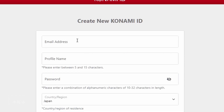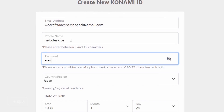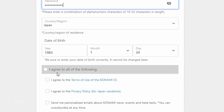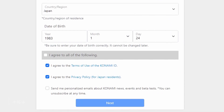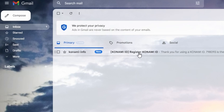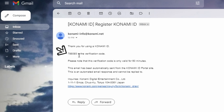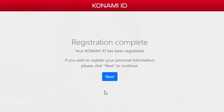Put in whatever username you want, your password, and again make sure your region is set to Japan and check both the terms of use and privacy policy boxes. You'll receive a prompt for a six-digit number and the system will send it to the email provided. If you don't get it immediately, give the system a couple of minutes or check your spam folder since sometimes it ends up in there. Take that number, put it in the page, and you'll now be a part of the great Konami empire.